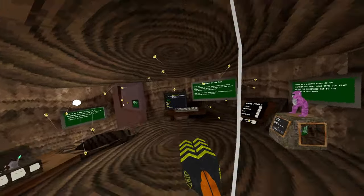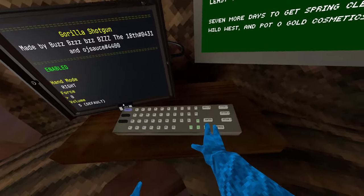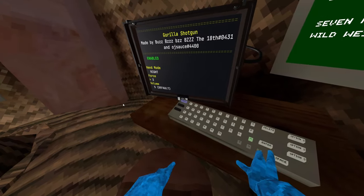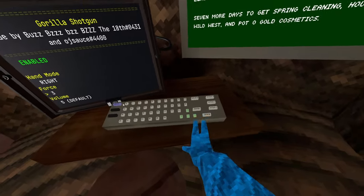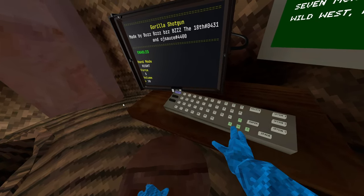The next setting is the force — the recoil force. I have it at max because I like big recoil. You can change it: zero, one, two, or three — three is the max. You can also change the volume of the shots.